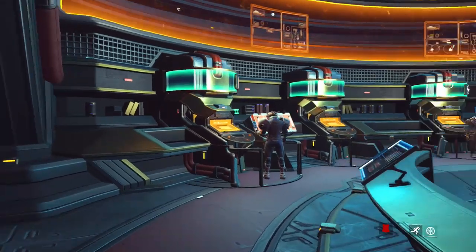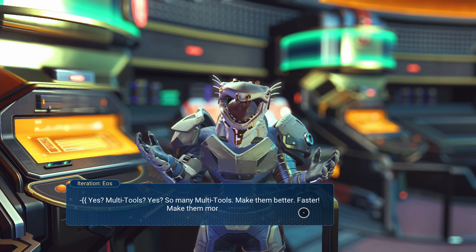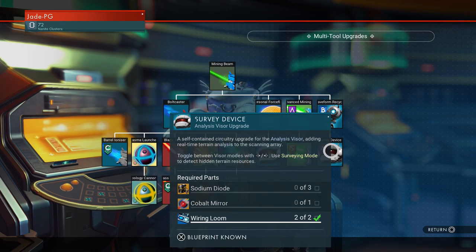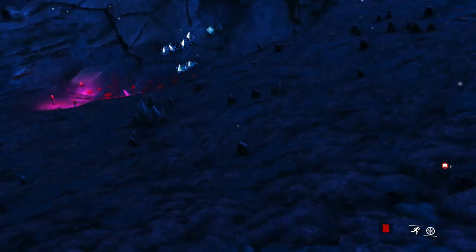Hopefully you've already unlocked all the other blueprints required for power, including wiring, to get to this point. You're also going to need the survey device, which you can get from travelling merchants, or in the anomaly or space station from one of the merchant stations. Once you have this blueprint, you'll be able to craft up a survey device, which gives you another option when analysing your environment. It costs 3 sodium diodes, 1 cobalt mirror and 2 wiring looms to install.